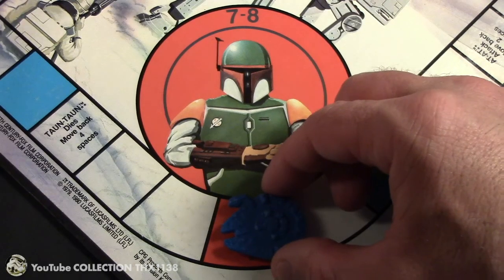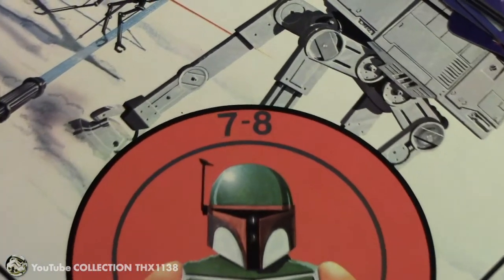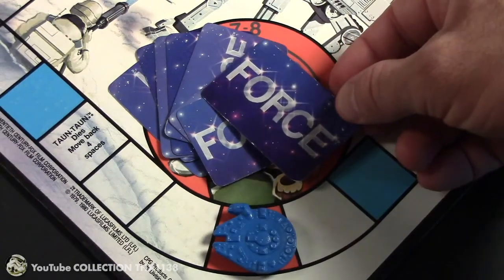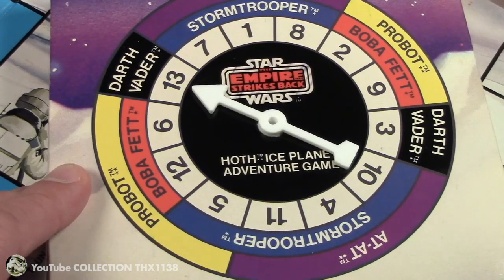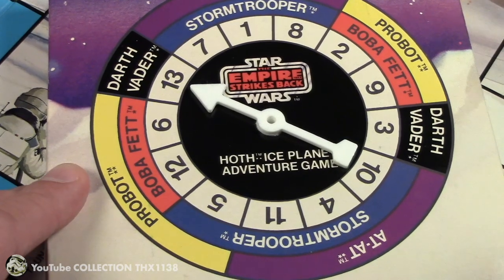Let's say you land next to Boba Fett by exact count, or you draw the incident card that sends you to that space. The 7 to 8 means 7 or 8 cards need to be played, so you need at least 7 to do battle and you can gamble and add an 8th. So I spin and I lose 1 card to Boba Fett. That spin would have happened to defeat Darth Vader but I'm not battling him, and I lose 1 force card to Boba Fett. So now I'm down to 7.